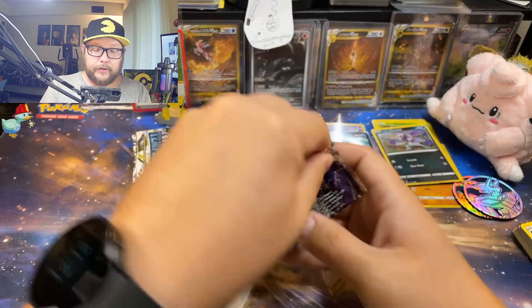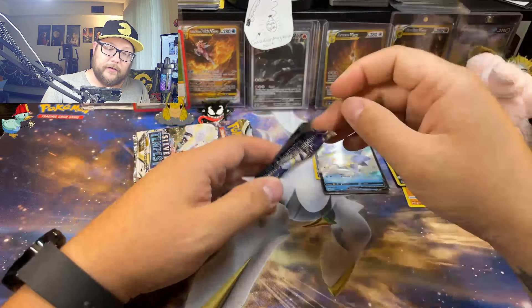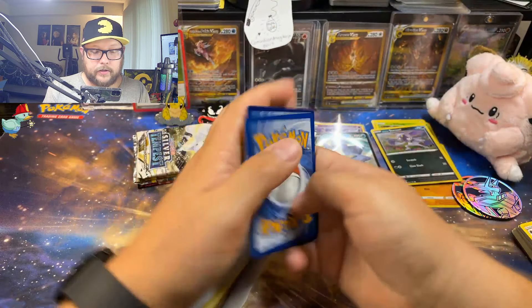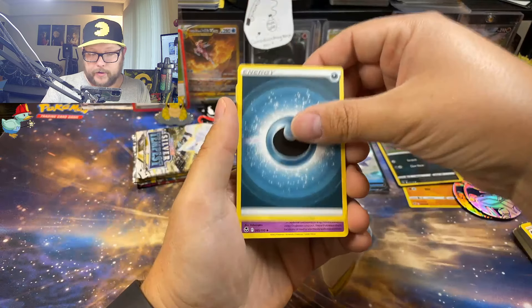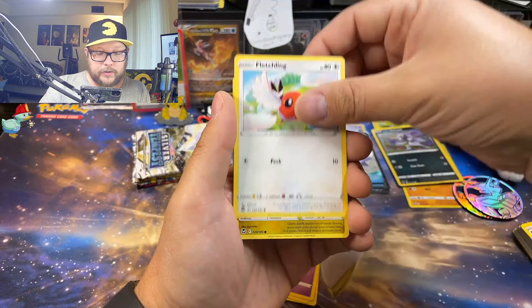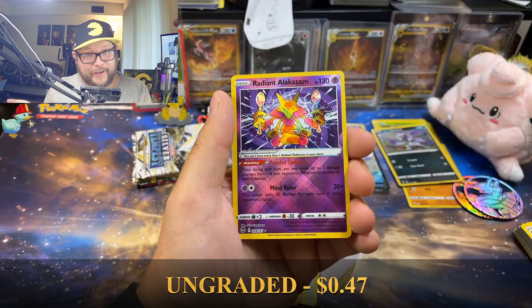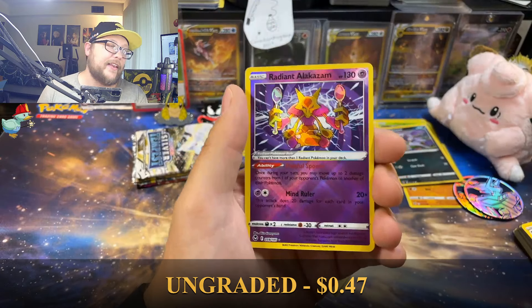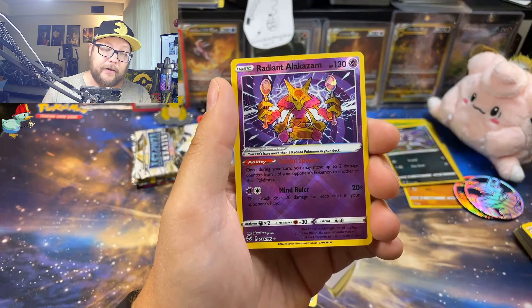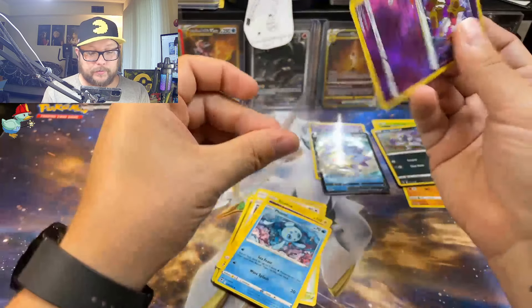We're going to do the Alolan Vulpix Blastoise pack because those usually have the hits. All right, Lugia — I'm still hunting the Lugia from Silver Tempest. I've opened so much Silver Tempest and unfortunately I have not gotten myself a Lugia alt art. I want one pretty bad. Silver Tempest, let's go — Fletchling, Dratini, Clinkle, Sunflora... another one of those. I think I have like 15 of these legitimately.